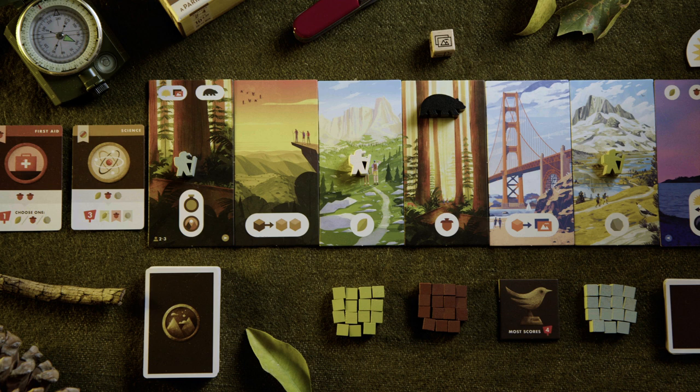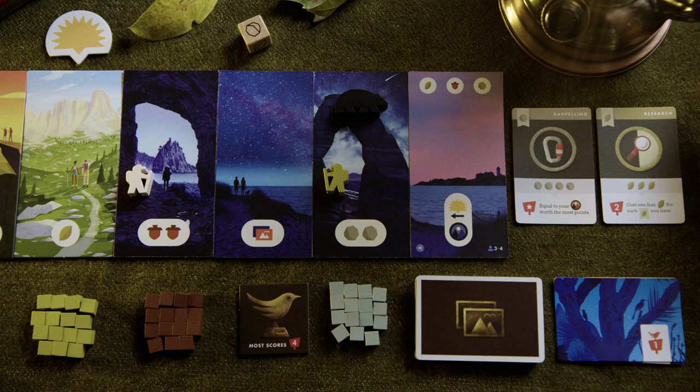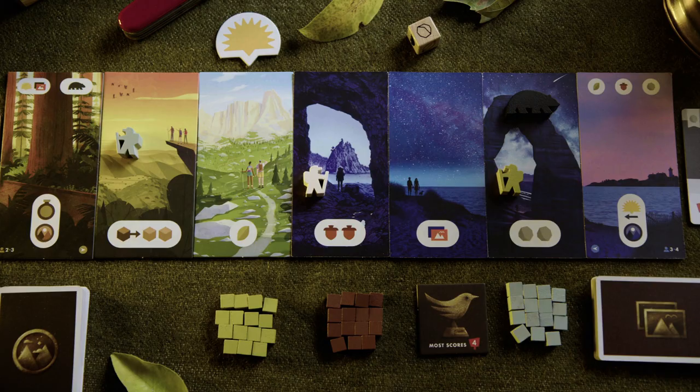In Trails, players hike back and forth along the trail, gathering resources, taking photos, and spotting wildlife. At the trailhead and trail end, you'll be able to spend those resources to earn badges. And who doesn't like badges? As you hike, the sun will set over the trail, granting more powerful actions to each trail site. But once the sun has fully set, your hike is over and the game ends. The player with the most points from their badges, photos, and the coveted bird trophy wins.